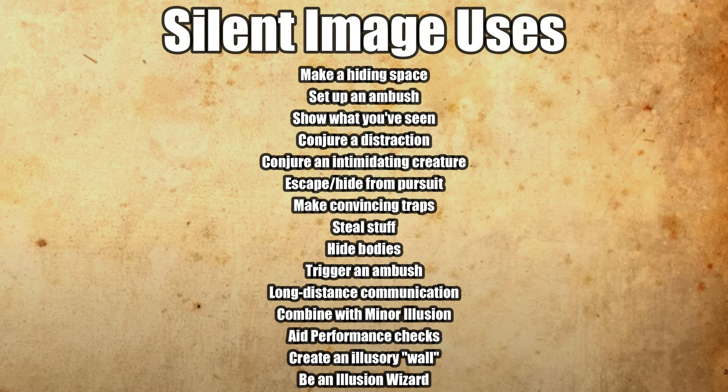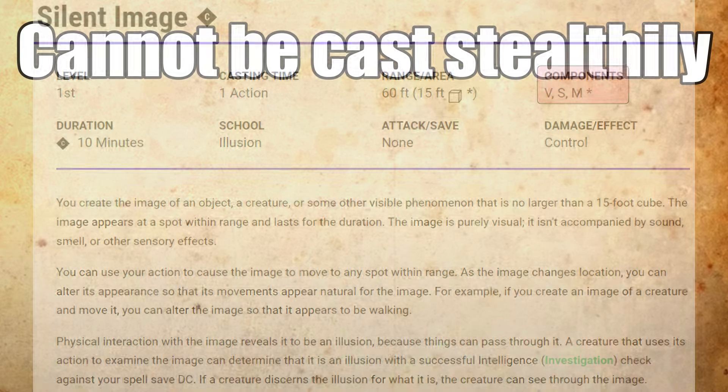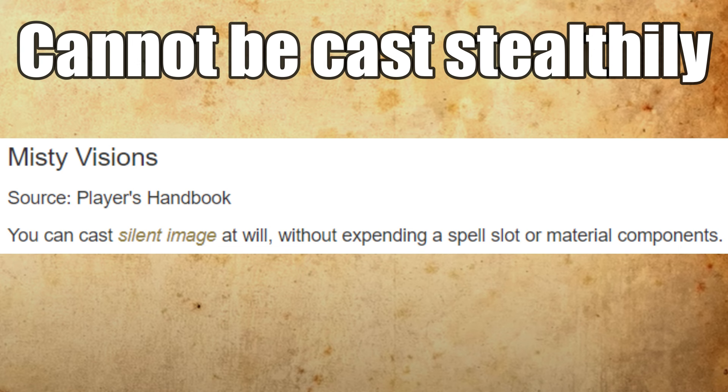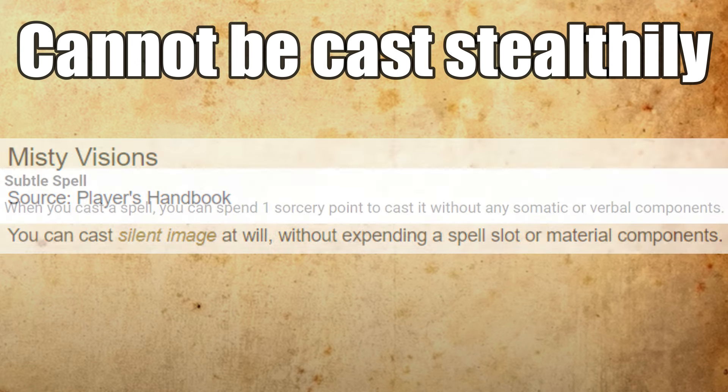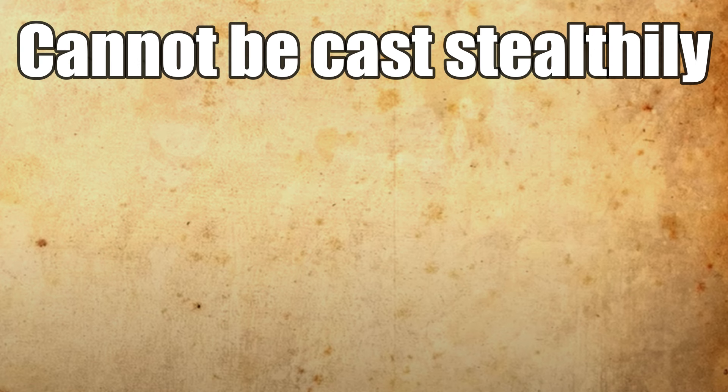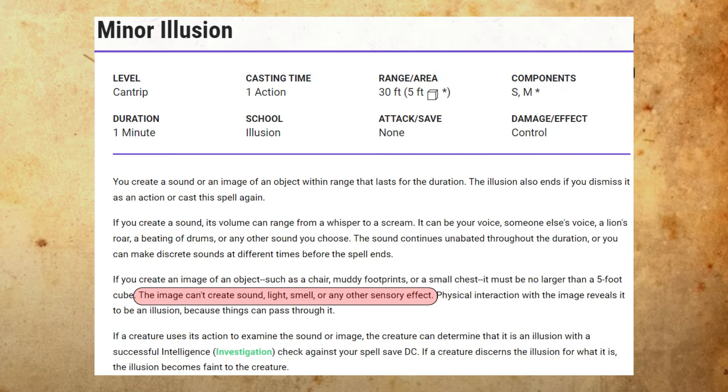Now for the spell's rules. Most importantly, Silent Image cannot be cast stealthily — it has verbal, somatic, and material components, so it's not the sort of thing you can pull off while someone's watching or within earshot. Even with the Misty Visions invocation that removes the material component, you still have to say magic words and wave your arms around, unless you use the Subtle Spell metamagic. This means most of the tricks mentioned are best accomplished when there are no onlookers around. Rule two: Silent Image can't create light, which falls under the category of other sensory effects — the game treats light as a sensory effect based on the wording of minor illusion.